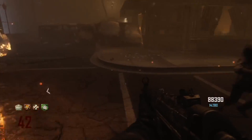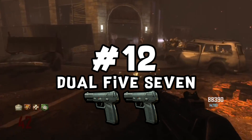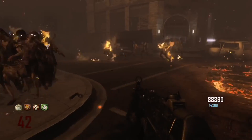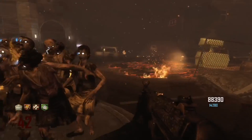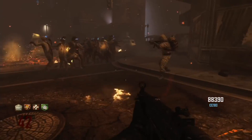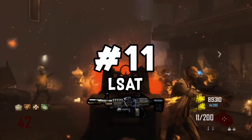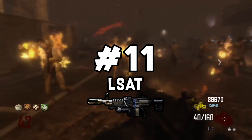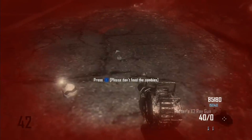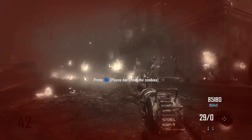In the number 12 spot we have the Dual Five-Sevens. This might surprise some of you, but these weapons are really good. Pack-a-Punch them, make sure you have Double Tap 2.0, and they will kill zombies in the early 30s. The last mid-range weapon I have is the LSAT in the 11th spot — it's a solid gun, but I don't think it's the best LMG in the game. If you do get it, it's a great gun, but there are other LMGs in BO2 that are better.